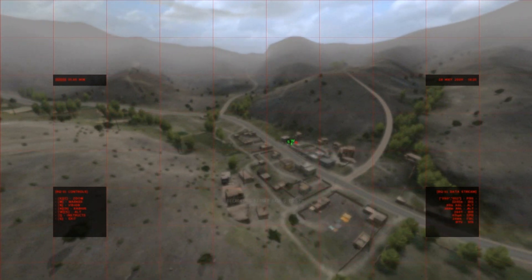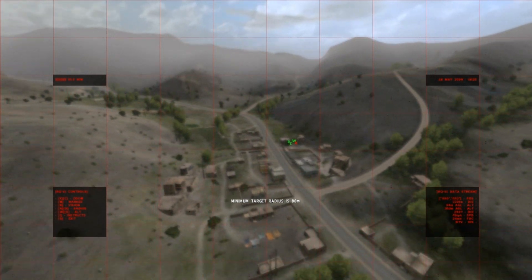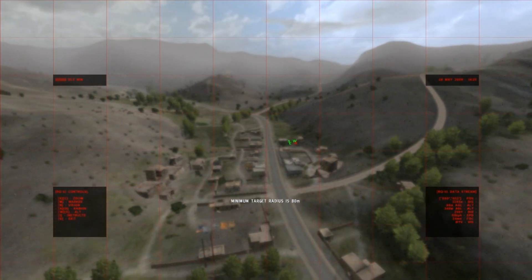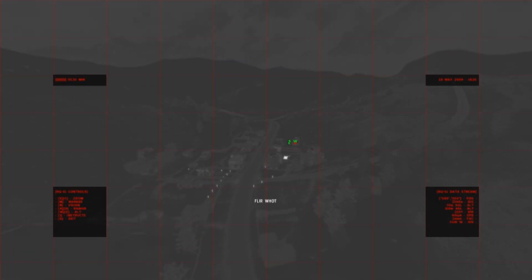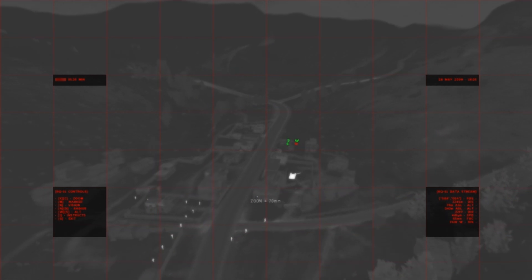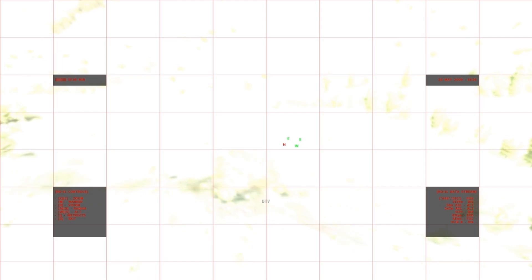So to change your view from daylight television, night vision, white hot, and black hot, use the default key N on the keyboard. So that was night vision there — it's daytime so it was pretty crappy. This is FLIR, forward looking infrared, white hot. And this is FLIR, forward looking infrared, black hot. And back to daylight television.